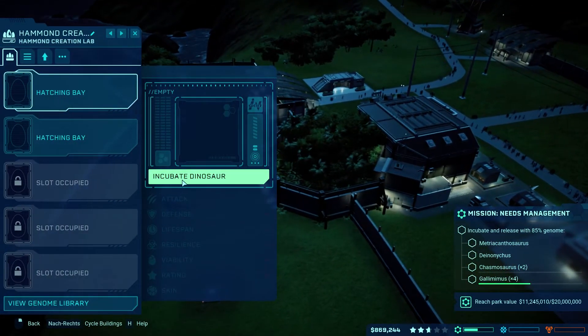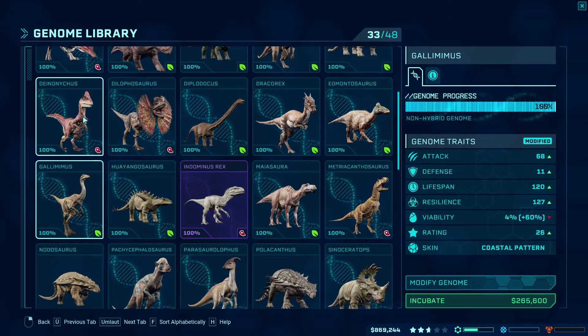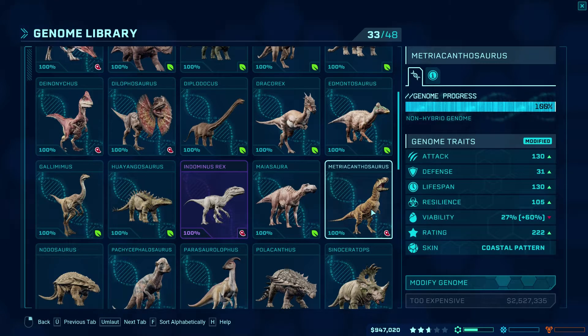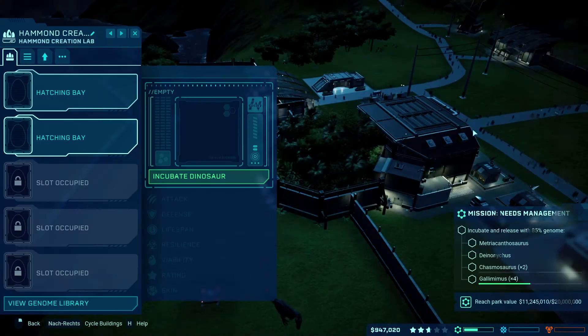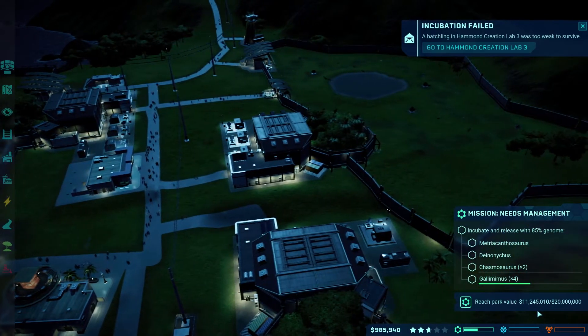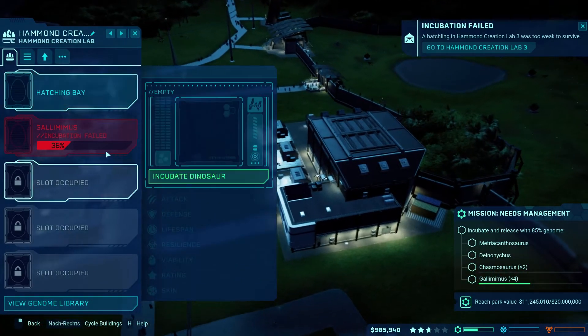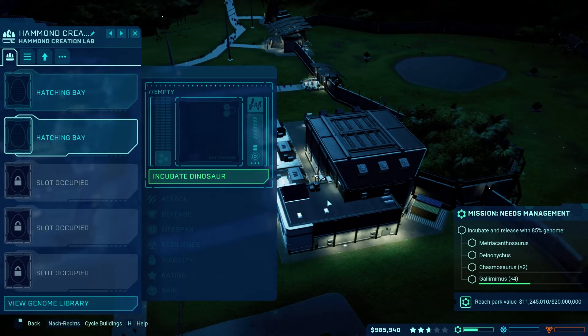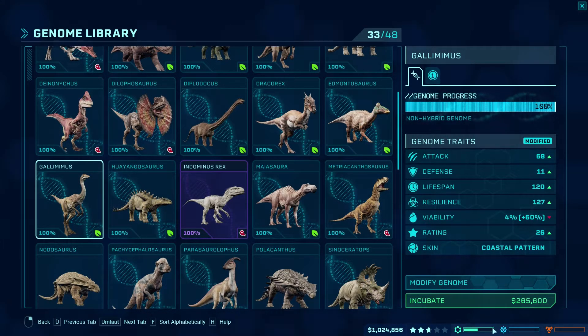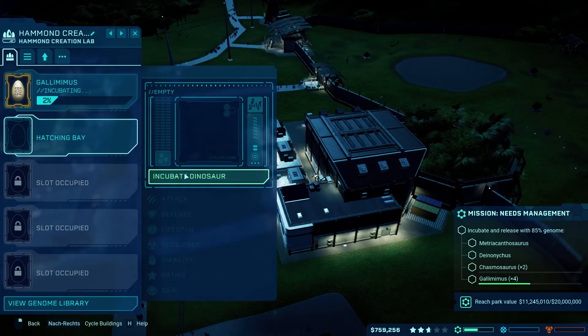The other stuff is very expensive. The little ones are 1.1 to 1.012 million, and this guy over here, who needs his own enclosure, is 2.5 million. Also off-camera I got a new contract to increase my park value to 20 million — and both genome attempts failed even though I added all three bonus labs.